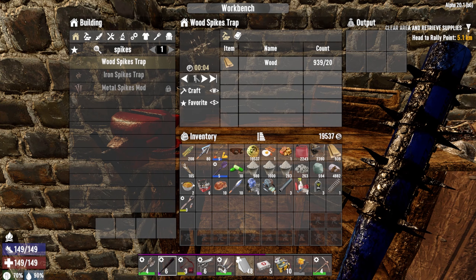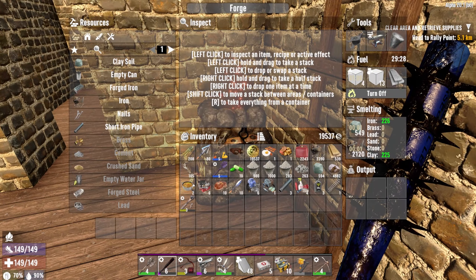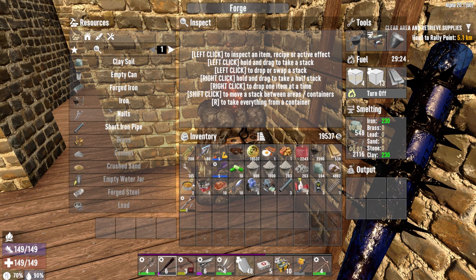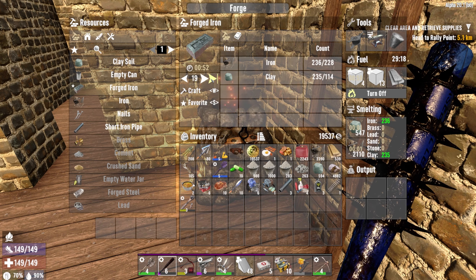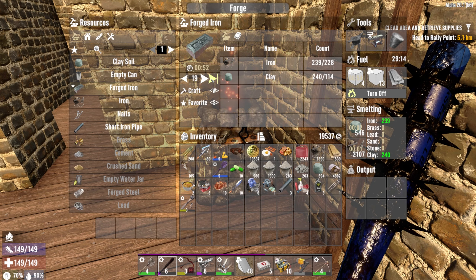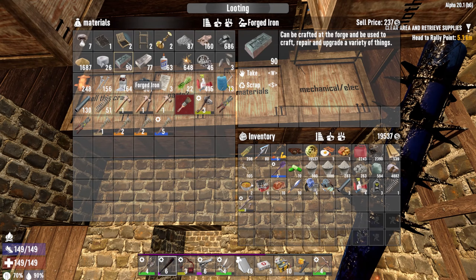So wood spike traps, we'll make 20 of them, I guess, because that's going to use a lot of wood. I don't really want to use all the wood. Let's make forged iron a favorite. We'll do a solid 20 and then see what we have in the box over here.